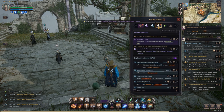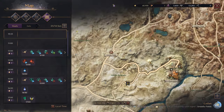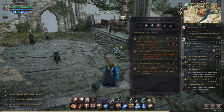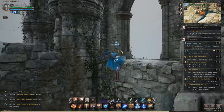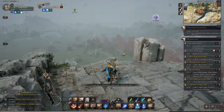So you can see I have two zones worth, five in total. I'm going to show this process in real time, just to give you an idea of how long it actually takes. It took about seven minutes to craft the first blue gear piece, and then we'll see how long it takes to craft the second one.